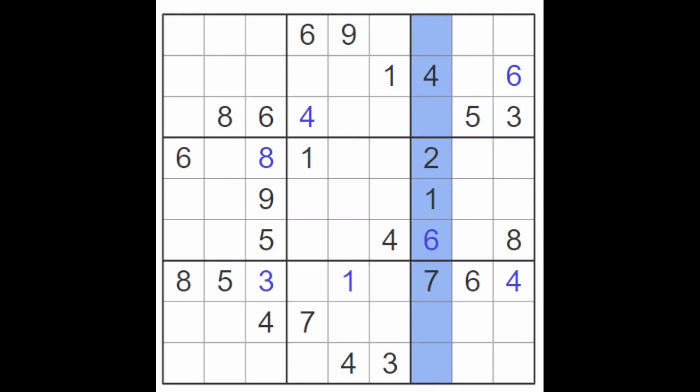Three, five, eight, nine still missing in this column. There's a three, five, eight staring at this square, therefore this must be a nine. And three, five, eight still missing, and we've got a three, five in this box, so this must be an eight. And this must be a five and this must be a three. I don't think that is up for discussion.